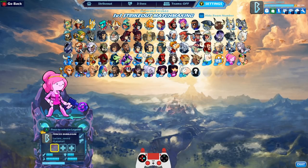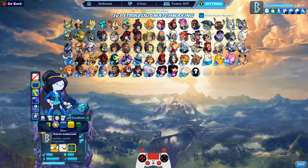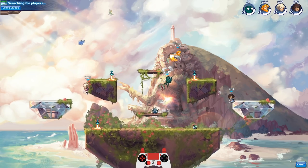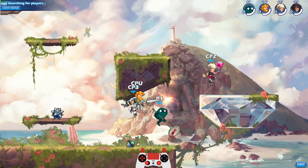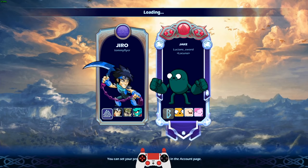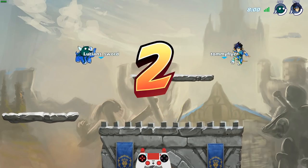We three stocked with Princess Bubblegum and we three stocked with Finn, but we have yet to three stock with Jake — so we gotta give him the chance. I'll go with winter holiday colors. Come on Jake, we got this three stock. Alright, going against Tommy Flyer — he's got Jiro, Zul, and Lord Brax. It's a good combination, we'll see how we do.